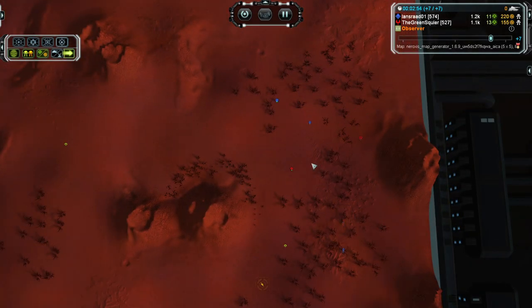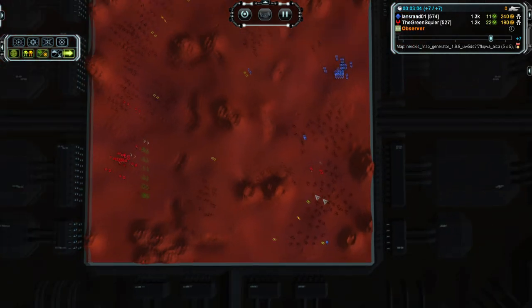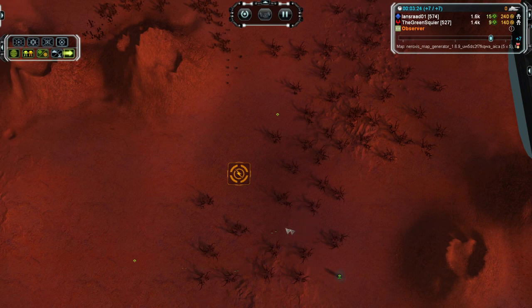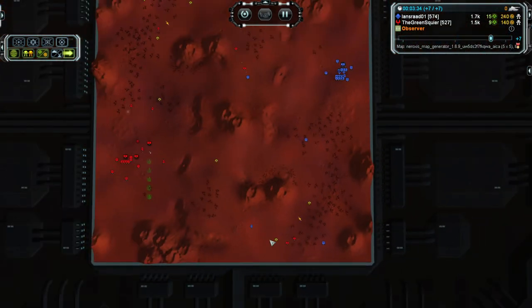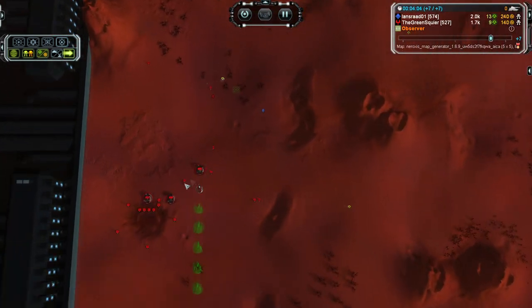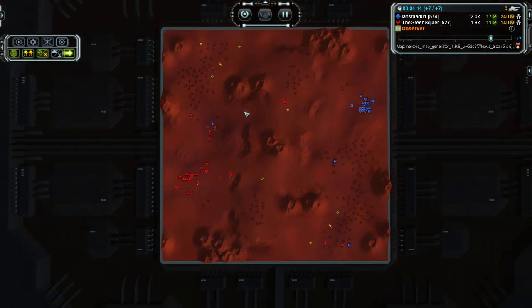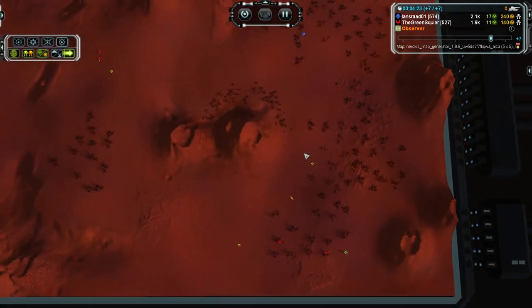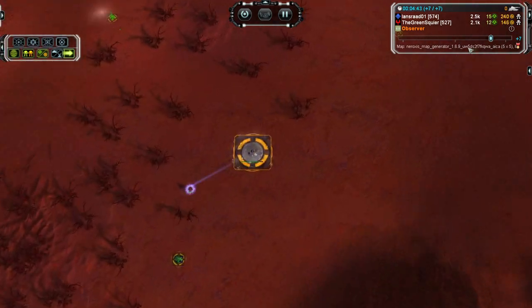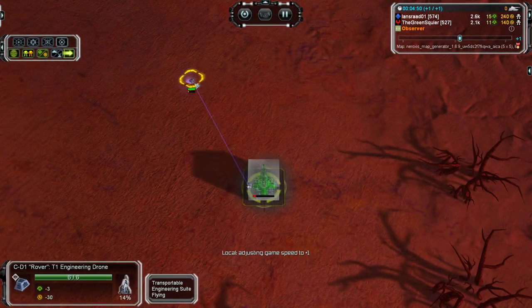If you look over here, he's just sending in some unprotected engineers which are getting mopped up by my little tank and scout combo. It might seem kind of cheap, but it really works wonders. It's not too hard to work into your initial build, and it really can hinder their expansion as you see here. And I think this little drone is actually a flying drone.